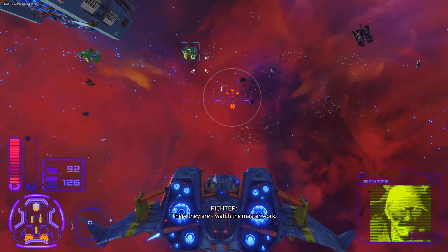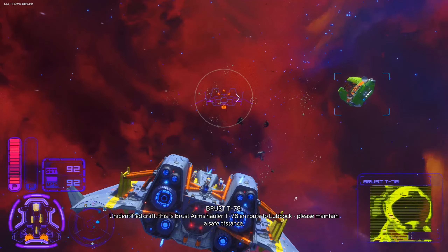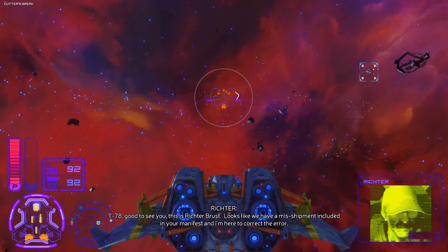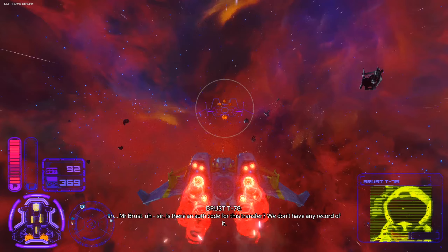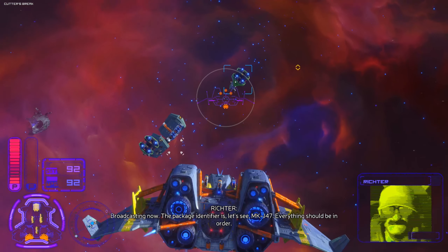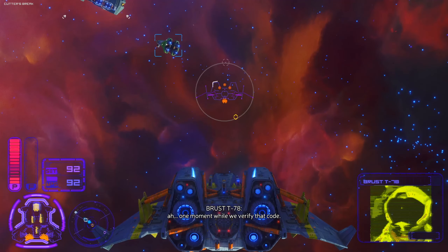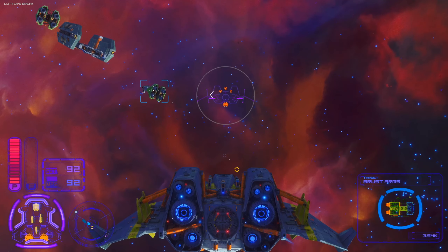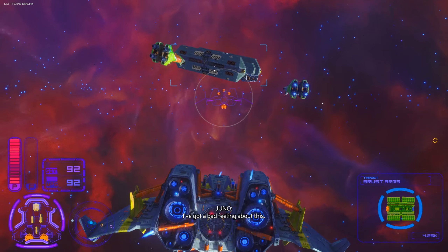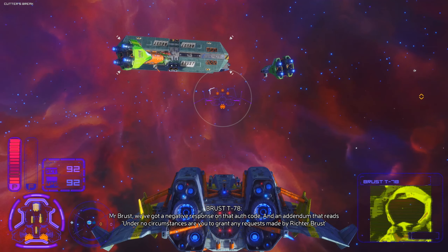Let's slow ourselves down - there they are. Watch him work. 'Unidentified craft, this is Brust Arms Hauler T78 en route to Lubbock, please maintain a safe distance.' 'T78, good to see you - this is Richter Brust. Looks like we have a misshipment included in your manifest and I'm here to correct the error.' 'Mr. Brust, is there any auth code for this transfer? We don't have any record of it.' 'Broadcasting now - the package identifier is MKJ47, everything should be in order.' 'One moment while we verify that code.'